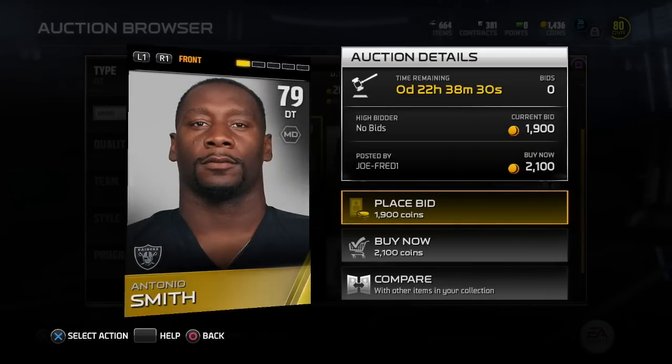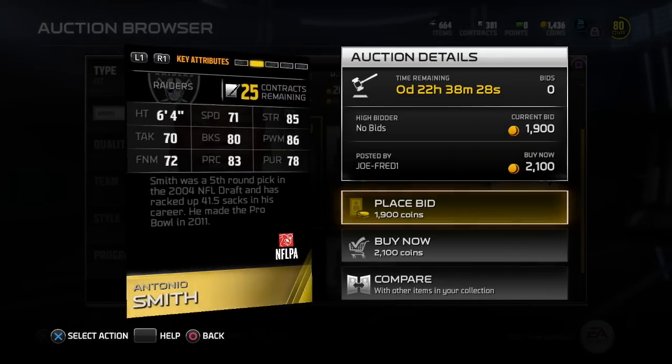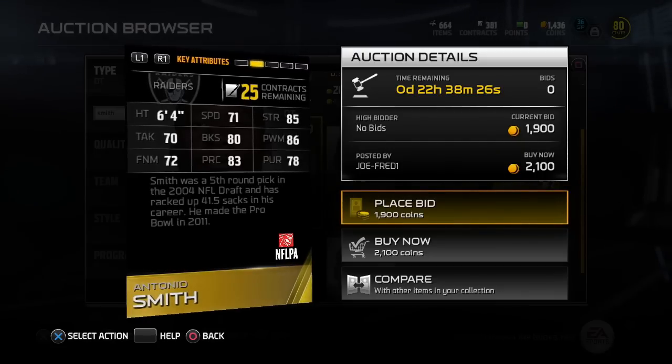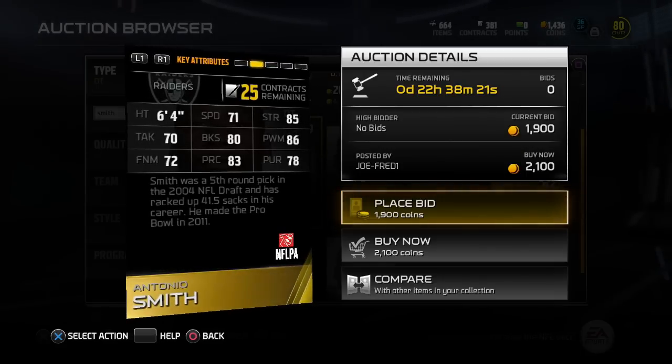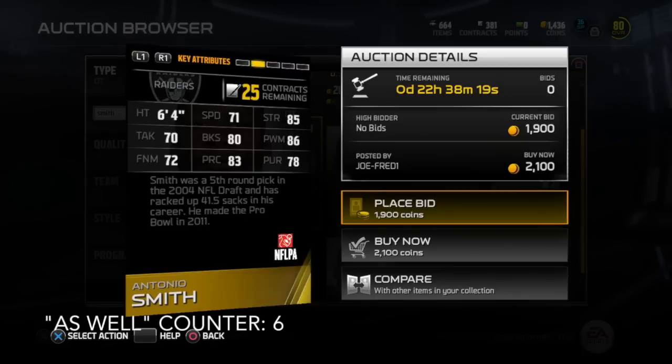Moving up, we have Antonio Smith — a very balanced guy. All of the key attributes here are 70 and up, and then he's got a couple in the mid-80s: 85 strength, 86 power move, but then some other solid ones as well.